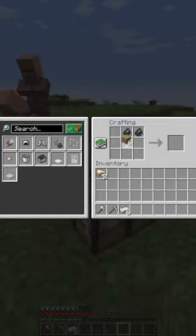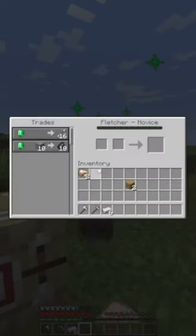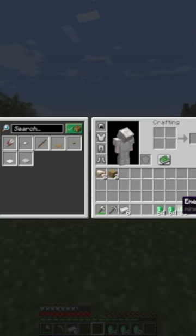Once you've found a village, you can get some flint and make a fletching table so you can get your fletcher villager. You can trade sticks with your fletcher villager until you have around roughly three stacks of emeralds.